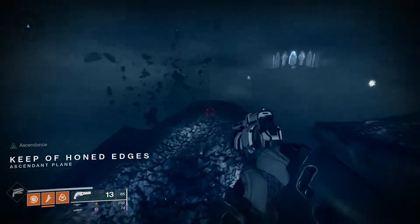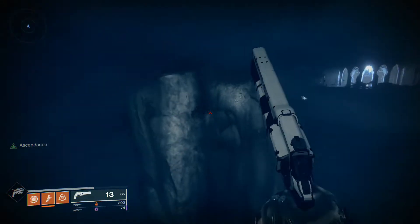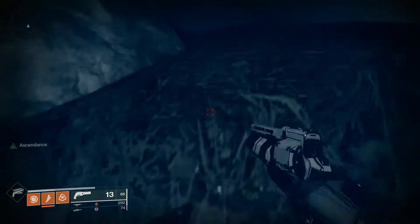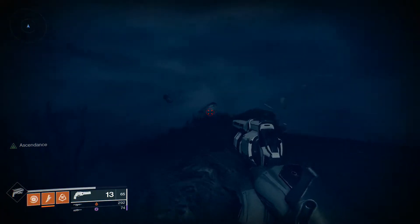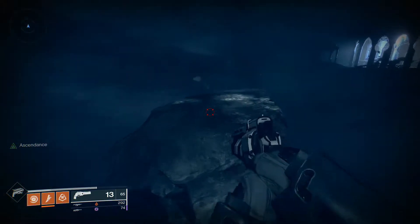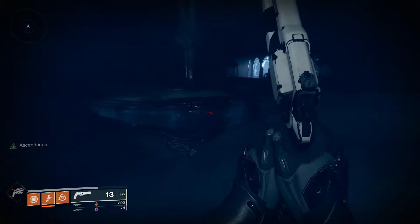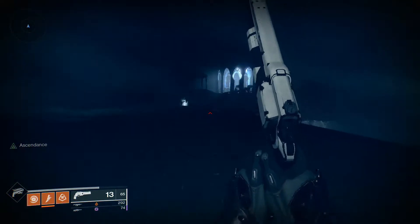Once we're in here, there is a bounty to find Toland today. Petra does have that bounty, so make sure you pick that up. When you are in here, we'll find Toland — he's in a pretty easy spot to locate. We'll just path this way, and right in that gazebo is where the fight's going to go on.